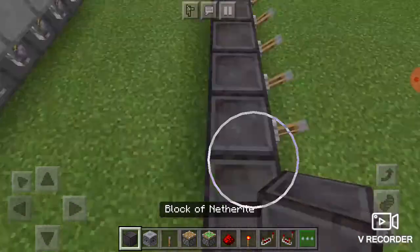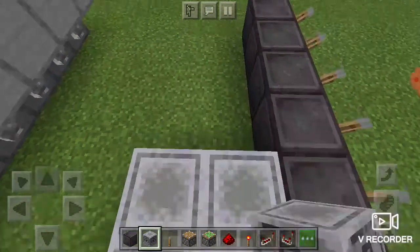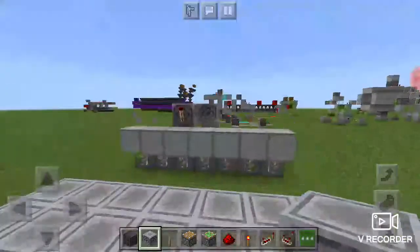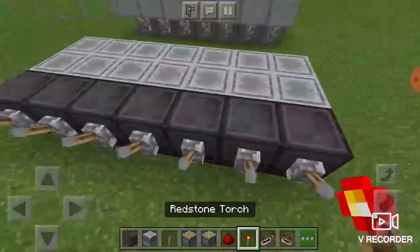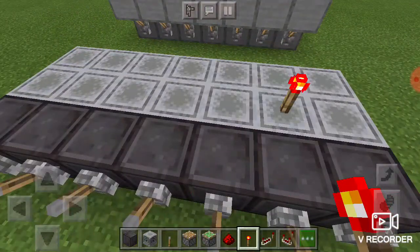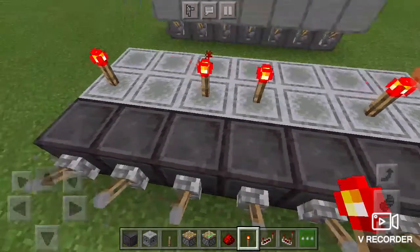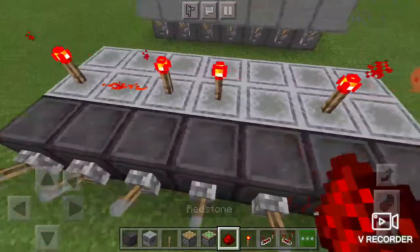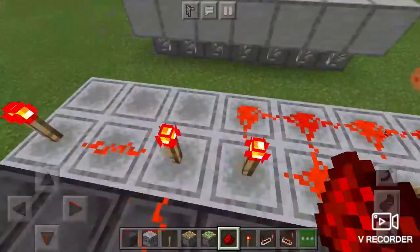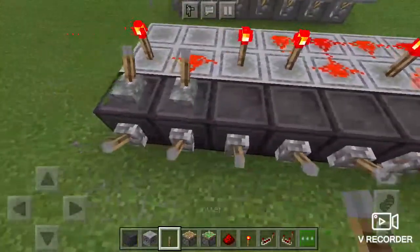Then you're going to want to make it two blocks tall. You're going to want to place four torches wherever you like, and then place redstone everywhere there's not a torch - except for on this here, so I'm going to cover that up.